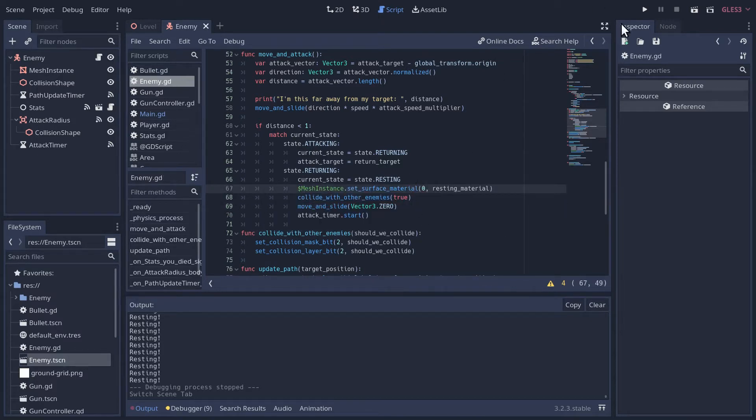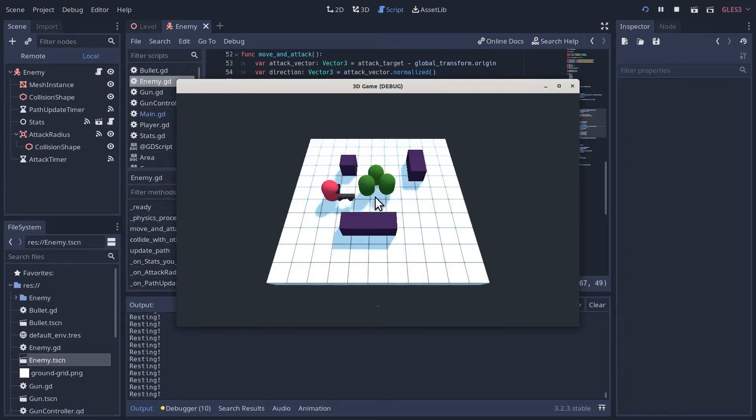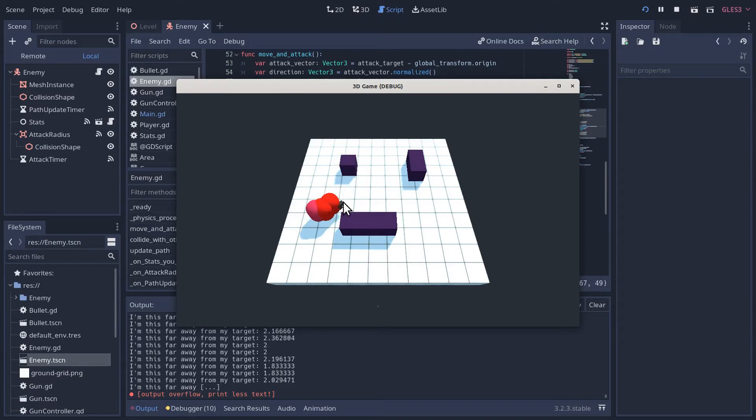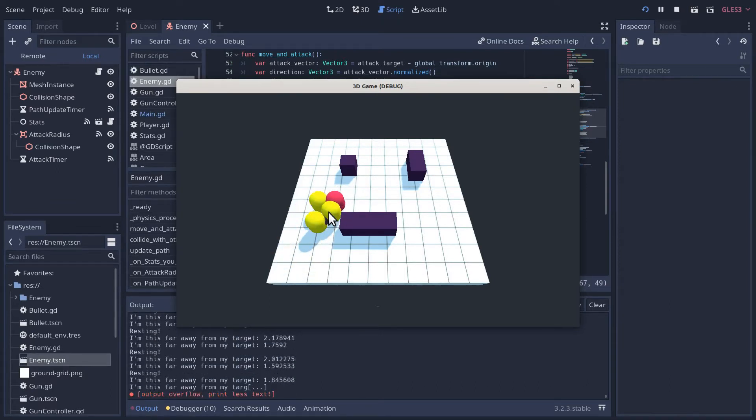And if we do that, we should now see them separate. There we go — that's what we want. We don't want them overlapping. They should not be overlapping.